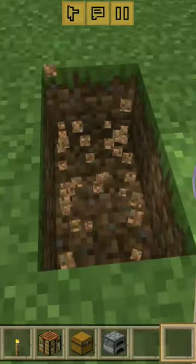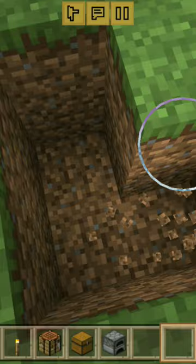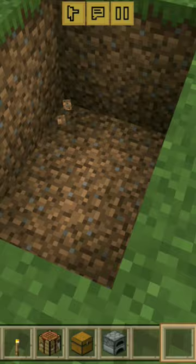First, you dig two holes like this into the ground, then make it a four block hole, six block hole.